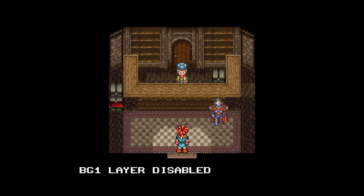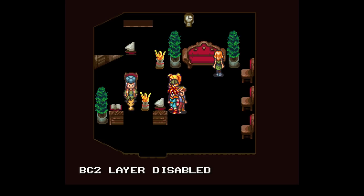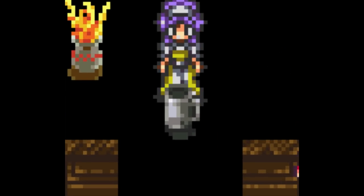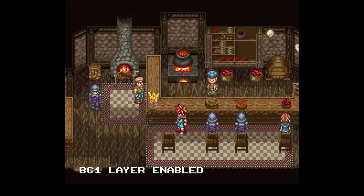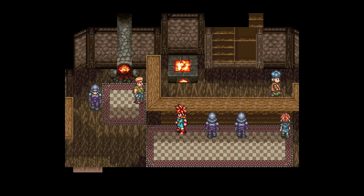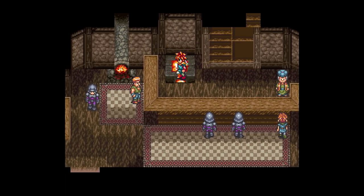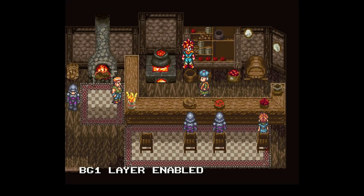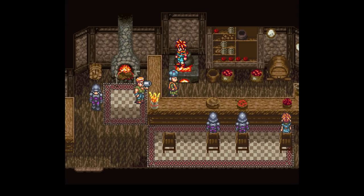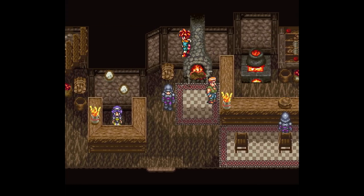In a lot of shops in Chrono Trigger, there are placeholder objects — whether it be a little lamb doll, a tiny cat, or even sometimes a mug — all placed in front of shopkeepers. I've seen something like this in Super Mario RPG, where an object inside a desk makes your character look like it's talking to the shopkeep across it. But what's really strange is that this isn't the case for every desk in Chrono Trigger. Some shopkeepers don't have anything in front of them but do have a desk — so why do some have it while others don't?